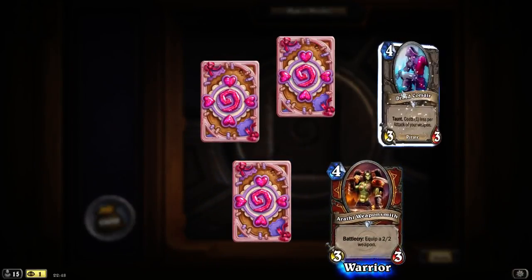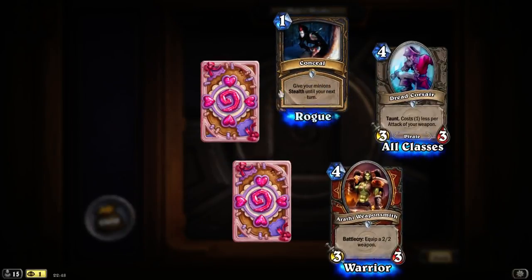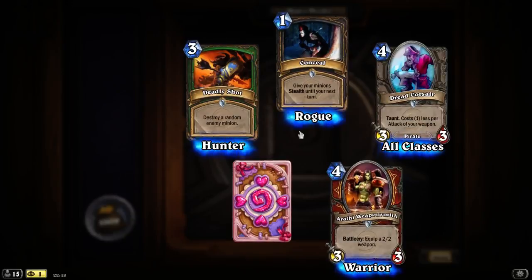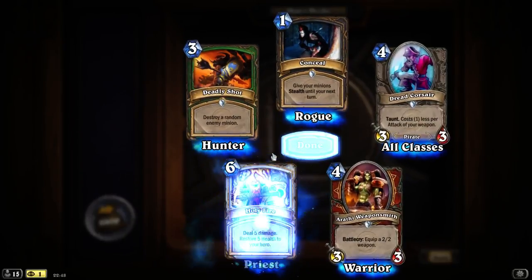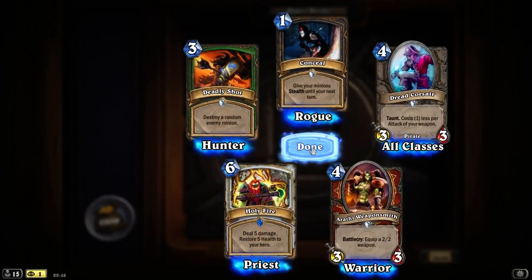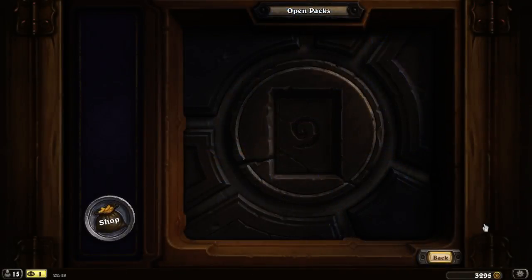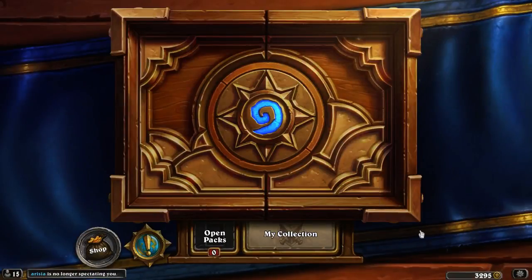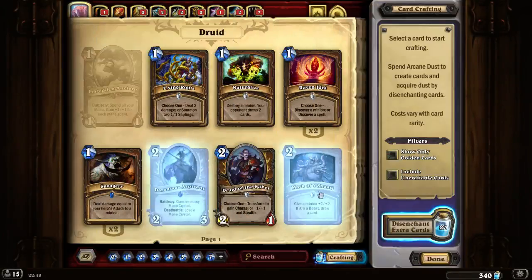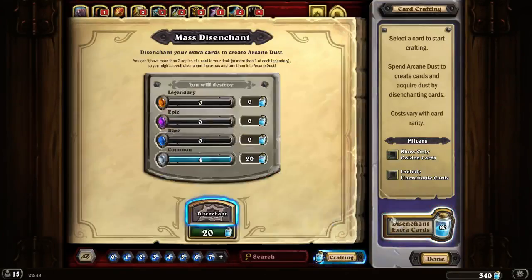We got a Weapon Smear for Quipper — 2-2 weapon. Red Coil, caused 1. Let's play attack of your weapon. Conceal — give your minion stealth until your next turn. Deadly Shot — destroy a random enemy minion, that's for the Hunter. And the Rare is Holy Fire — deal 5 damage, restore 5 after your hero, that's for the Priest. Well, that's what we're going to get turned into dust. Those are 5 cards — crafting, enchant, extra cards. So must have been missing one.